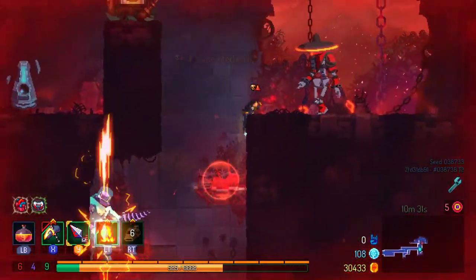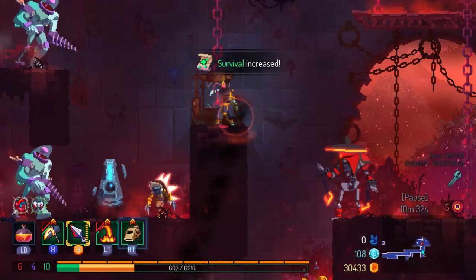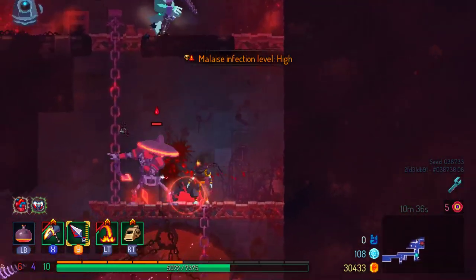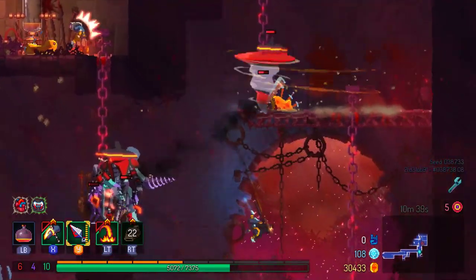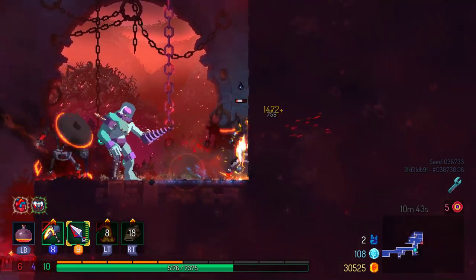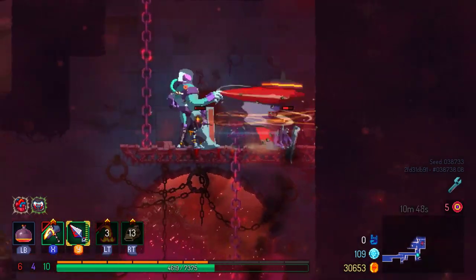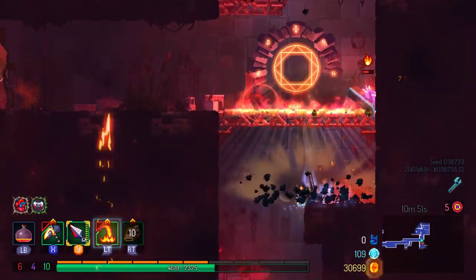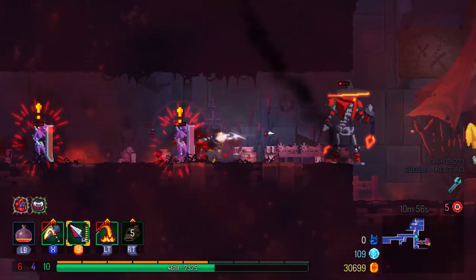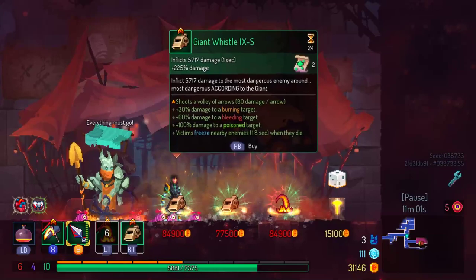I do think there might be some issues with using the fist, so we're just going to go right back to that. The shockwave seems to be what you really want to be using the hammer for if it's going to be anything. And there we go — what a time to be alive.